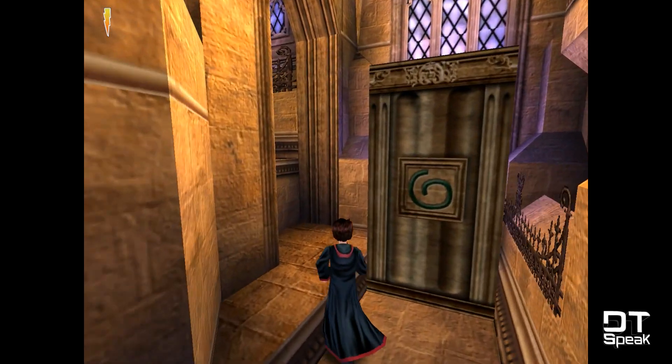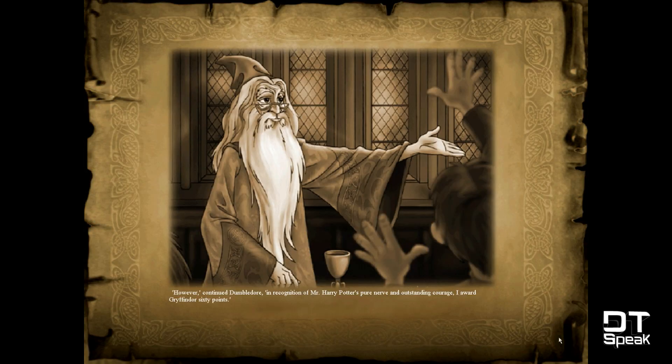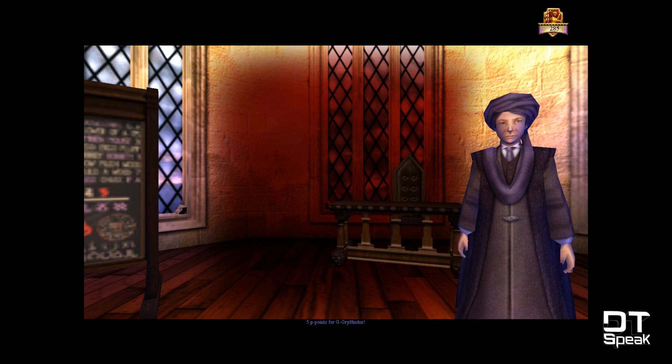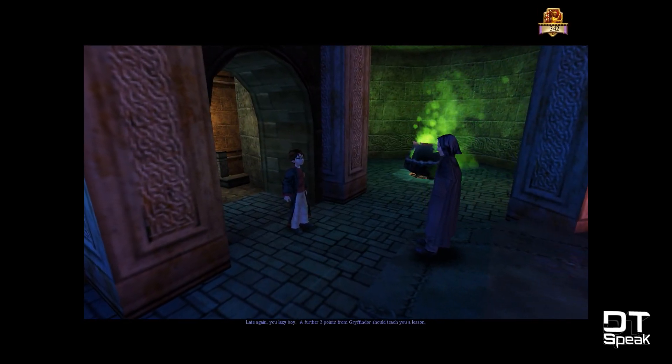Either way, only your actions affect the score for Gryffindor, and it's not like there's any in-game mechanic that checks for house points — because regardless, spoiler alert, Gryffindor will always win the house cup. However, if you want to shoot for maximum points, the amount to aim for is 342.